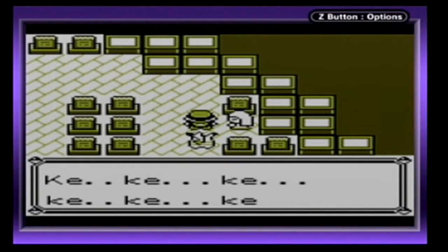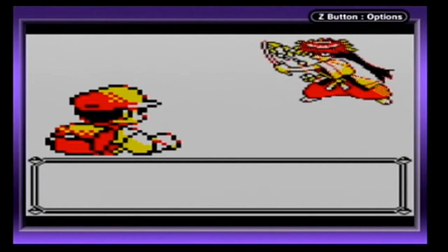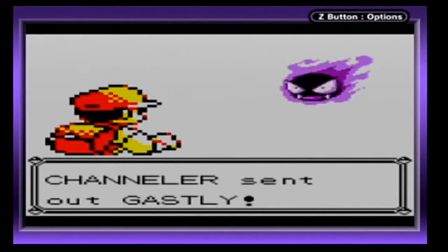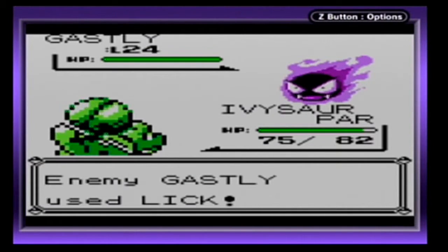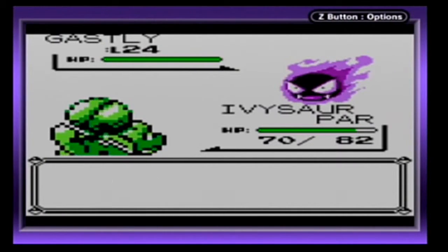Unfortunately there are two more Channelers that we can find. I know that was horrible but that's what she's saying — literally. Got a literal 'that's what she said' joke in there. That's gonna hurt. Just keep using Lick even though I'm already paralyzed. Dummy.